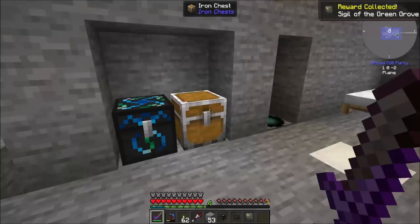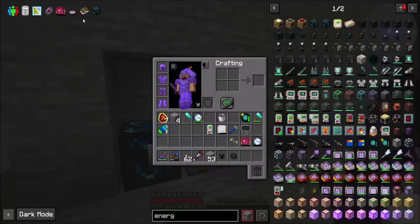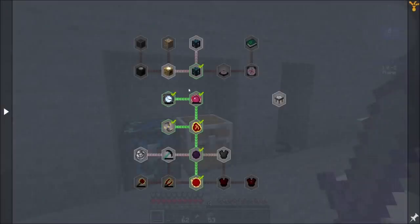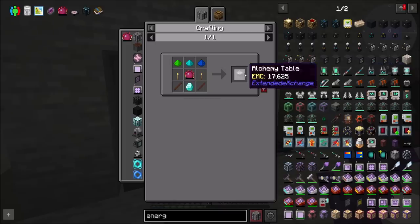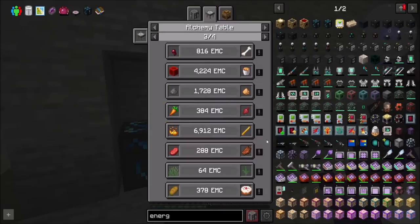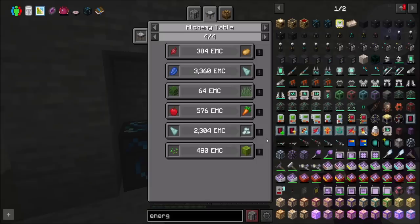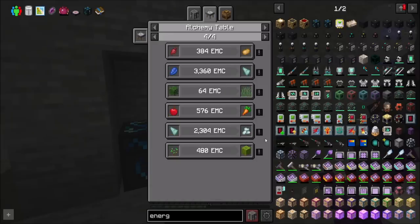I made my Klein Star, which is cool. I got a Sigil of the Green Grove which is nice but not really useful until I get into blood magic, which I think I have to do — some of the endgame quests require things from many different mods. The alchemy table can convert items to other items using EMC provided by energy collectors. There's lots of things you can actually make, which is interesting. I'm not sure there's anything I need right now but I'll definitely consider it.